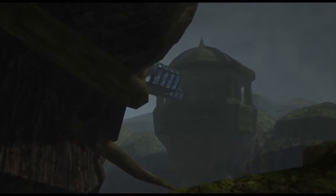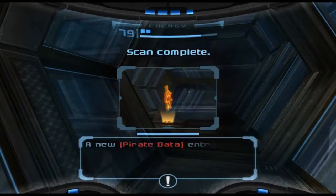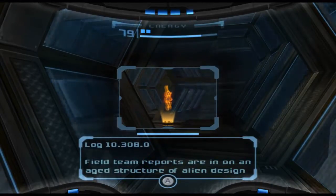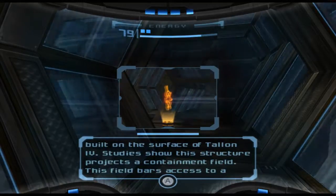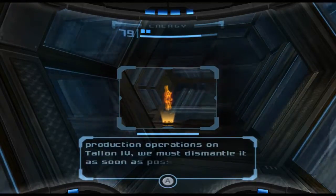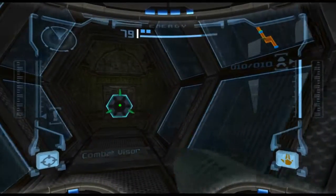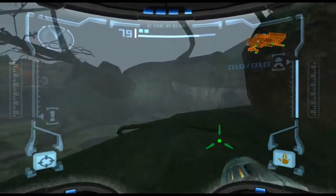Definitely not supposed to be here yet — the Impact Crater. This is somewhere we will come back much, much later in the game, but it's not going to be of particular help right now. A new pirate data entry has been downloaded to the logbook. Space pirate encrypted data decoded. Log 10.308.0: Field team reports are in on an alien structure built on the surface of Talon 4. Studies show this structure projects a containment field that bars access to a prime source of energy within the deep crater. The science team believes the field is powered by strange Chozo artifacts. We have found some of these relics and studies have begun. As this field could hinder future energy production operations on Talon 4, we must dismantle it — even if it means destruction of the Chozo artifacts. Doesn't sound like a particularly great idea — you might get the feeling that the field is actually protecting against something.